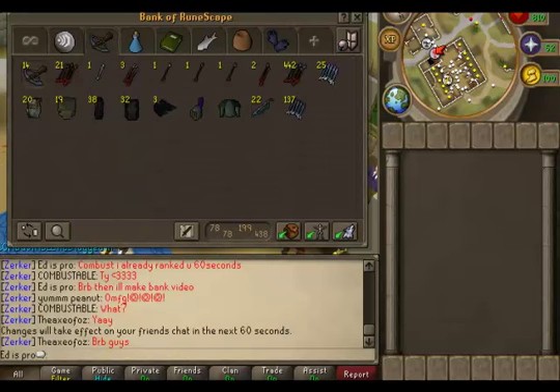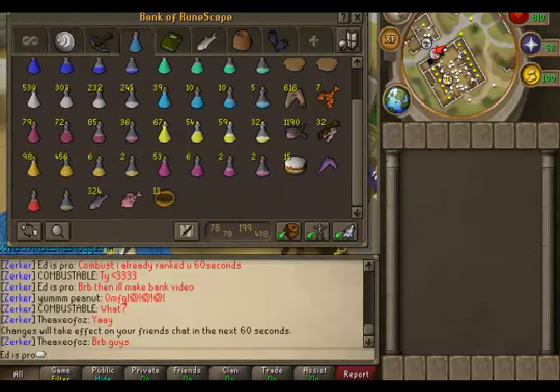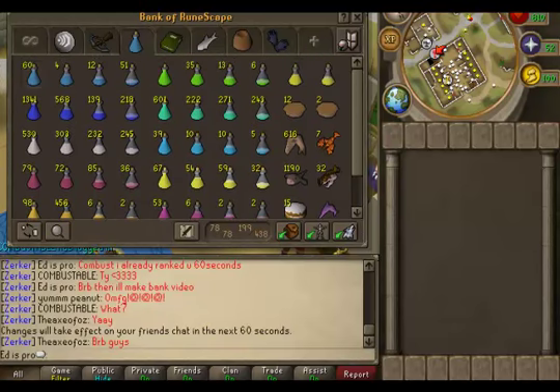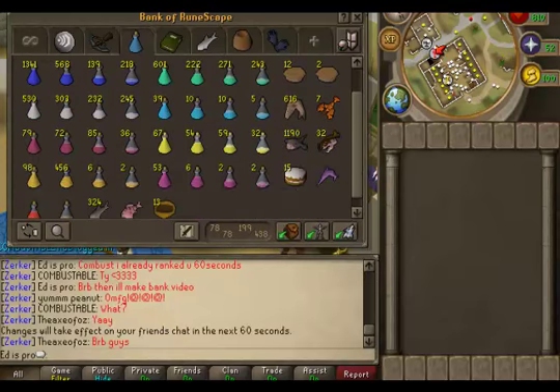Some Mystic and then some Ghostly Robes. Some teleports. This is like just range stuff, but I don't range that much, so there's not much in there. Food and potions - I like to keep this pretty organized with all my potions over here, strength, attack, so I can just go like that and I'm all ready to go PK. And then food - I usually bring some Rocktail and some Shark.